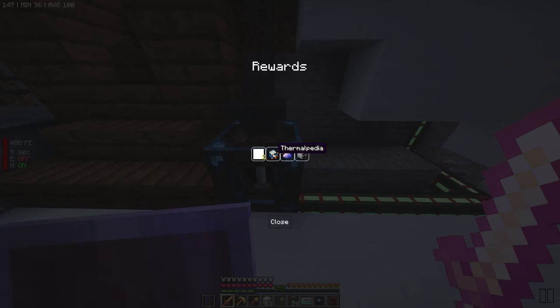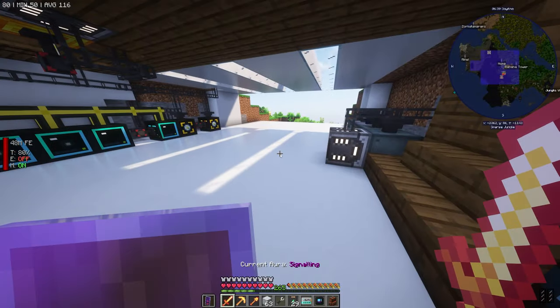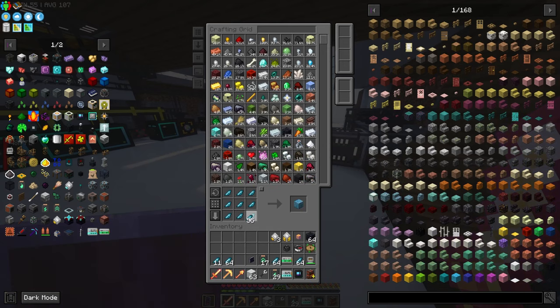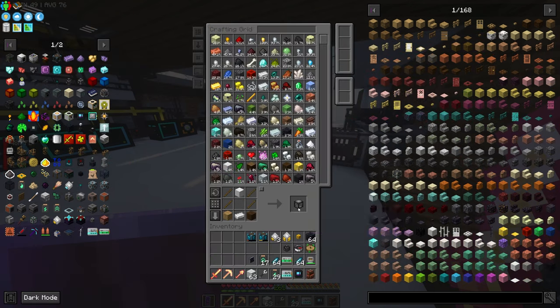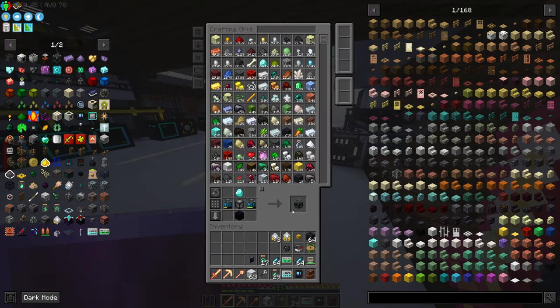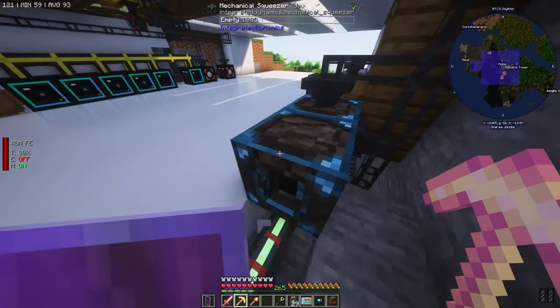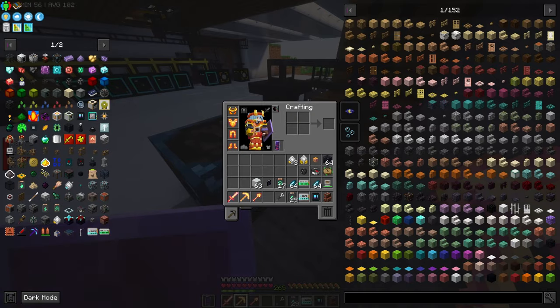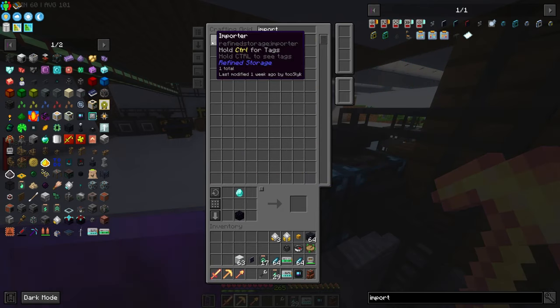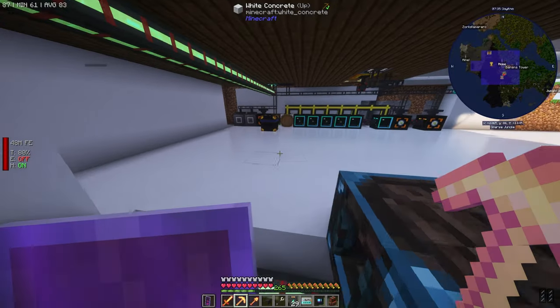I was really hoping this would be our big solution — that kind of blows but it's okay. We can make another mechanical squeezer so we can have two netherracks going at once, but that would be the only reason to do this since we're running into too many problems with it. Maybe I need to input and output from the bottom — let me grab an importer and an exporter again.